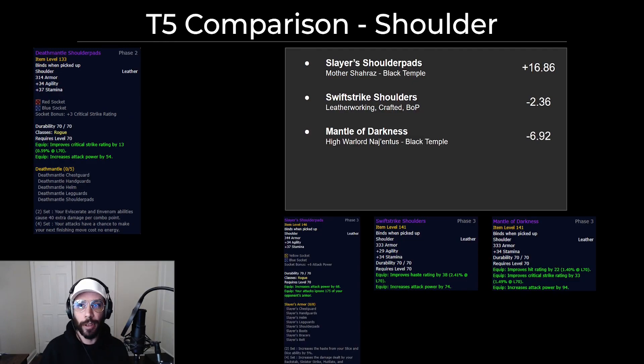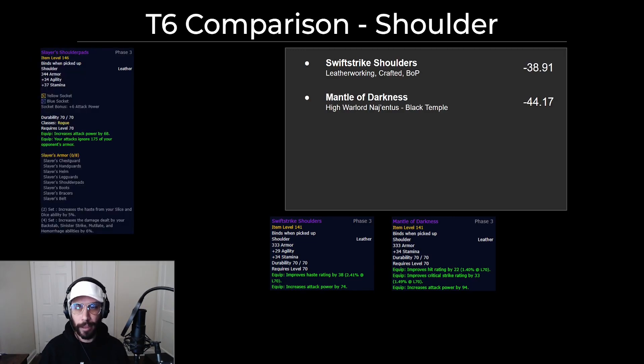For shoulders, upgrading from tier 5, there's nothing that really comes close — tier 6 is your only real upgrade. Leatherworkers can craft shoulders, but it's actually a 2 DPS downgrade from tier 5, so it's really not worth using. Neither is the Mantle of Darkness from Naj'entus — tier 5 is actually preferable to that, it would not be an upgrade. Your Slayer's Shoulderpads are really your only option. In tier 6 the gap only gets even bigger.